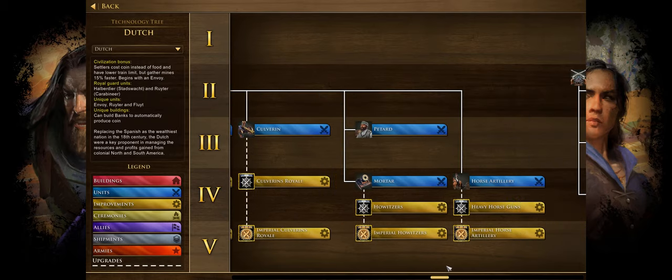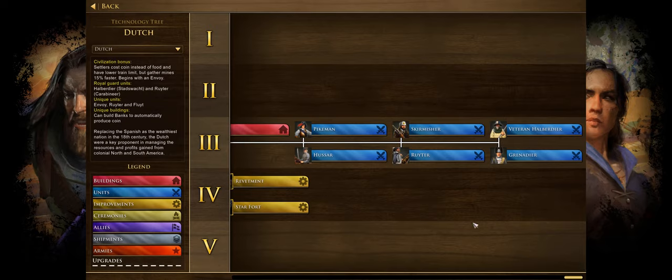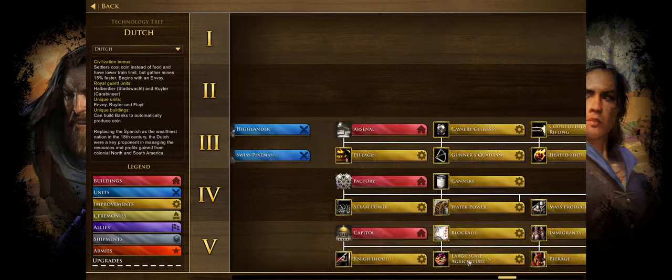That's all the unique technologies and units for the Dutch. The uniqueness is mainly around gathering coin instead of food for their villagers and then building banks — those are really their main things. The Reuter is their main unique unit — it's very good at anti-cavalry, only takes one pop space, but other than that it's a pretty weak unit. They're good at raiding just because they're fast, but they actually don't do very much damage. So don't expect them to do too much aside from killing hand cavalry.